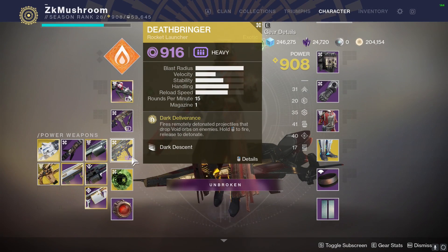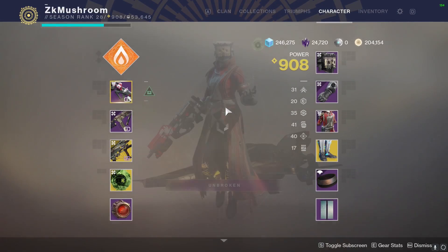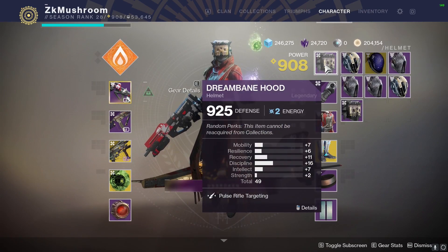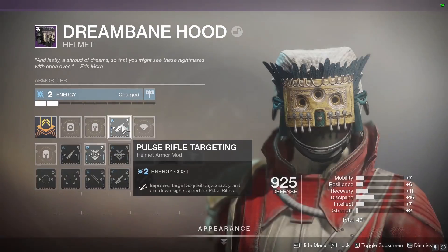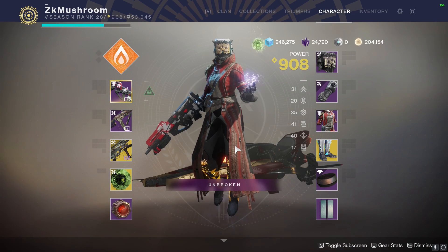We're also gonna be using the Deathbringer — look at this amazing rocket launcher. And we're also using the new armor with Pulse Rifle Targeting. You can decide what you put on the armor, which is nice. So let's do it — let's try it in PvP right now.